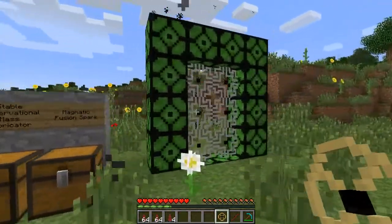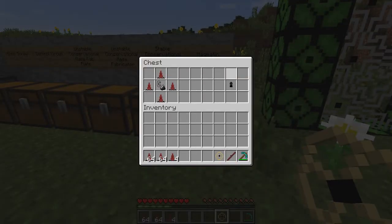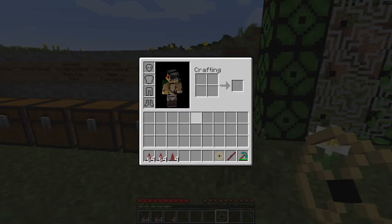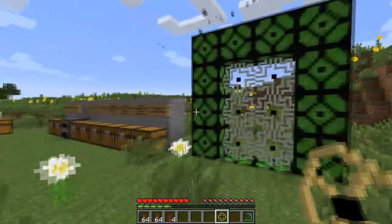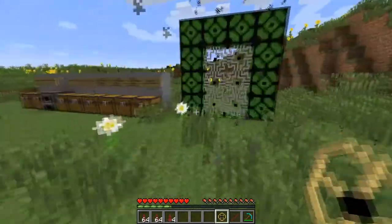This stable fabricator is what you use to make the portal — and that looks sweet, by the way. We also have a magmatic fusion spark: four conservational matter shards around a flint and steel. This is what you use to light the portal. After you light the portal, it'll look like this — it's pretty freaking cool, with smoke particles coming out of it.